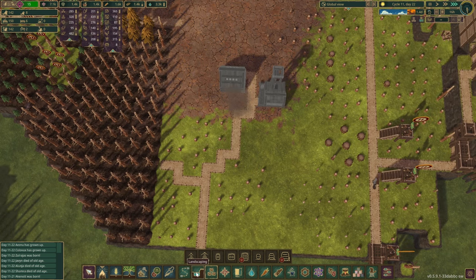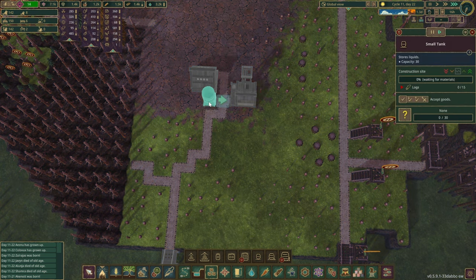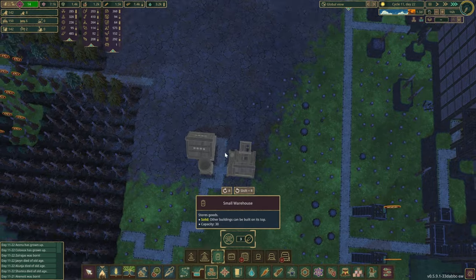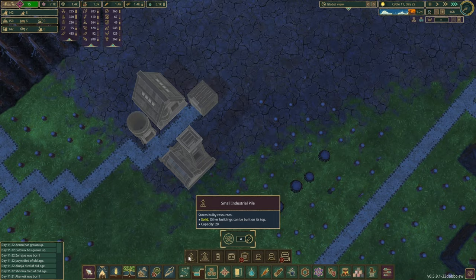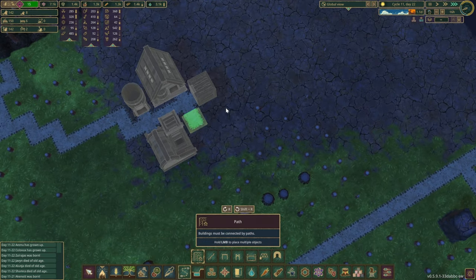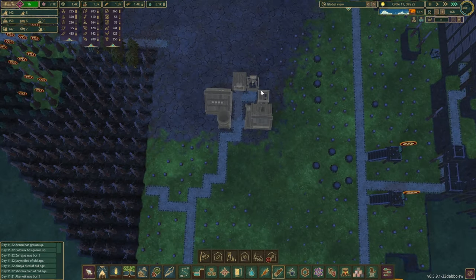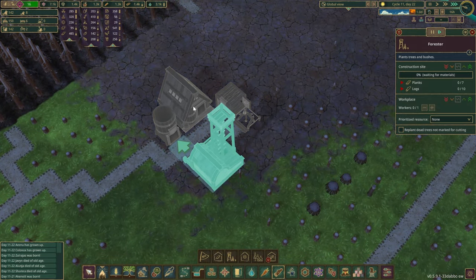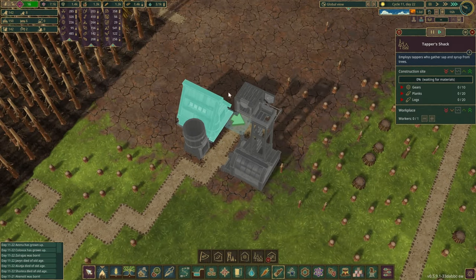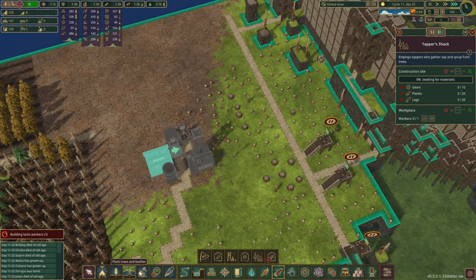We'll have a water container placed over here. What we want in here, a little bit closer, is a water container. Small warehouse could be placed over here for the time being. To complete this area, we're going to do one of those lumberjack flags as well. It's like a nice little forester living here - this is his workplace and this looks more like his house, the tapper shack. He could be living in here, and we're going to create a bit of a forest around him as well.